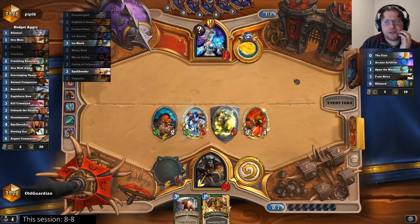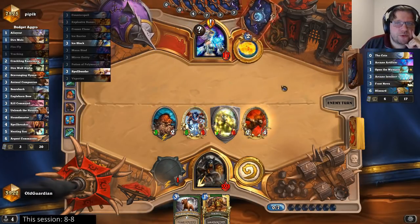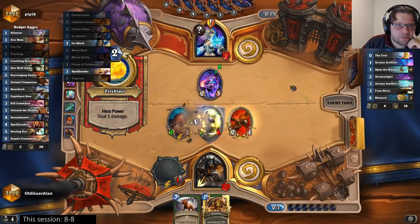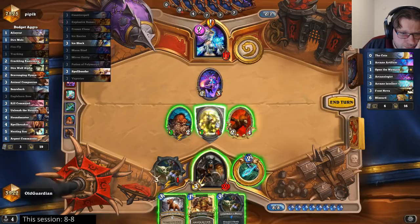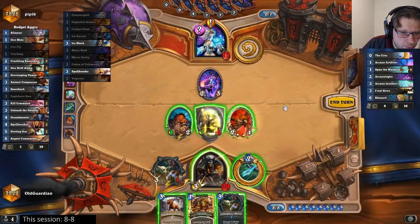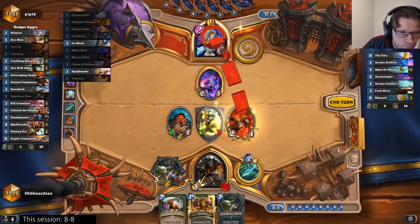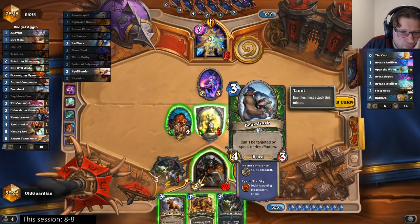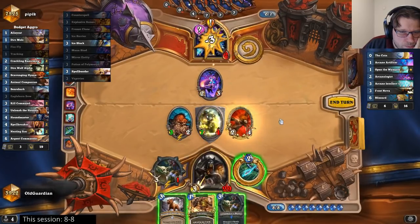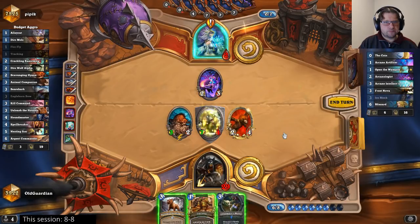He would need to get more from random effects — three freezes gone. He doesn't have a lot of cards available. Well, he gets some card draw, but finding a fourth freeze is so unlikely. Can I pop? 7, 10, 12 — 15, 17 — I can pop. And what do you do if you can pop? You pop. If you can pop a Mage, you pop the Mage.